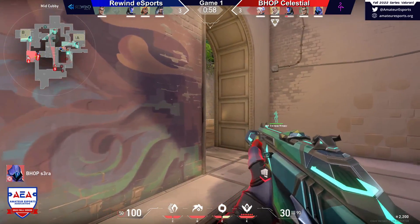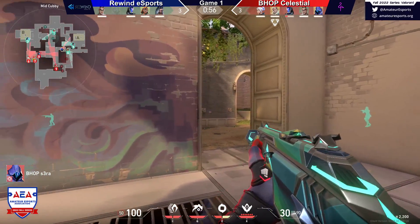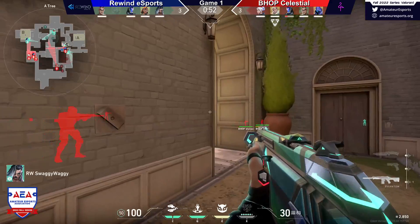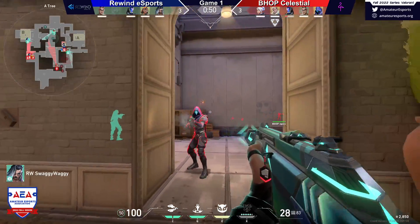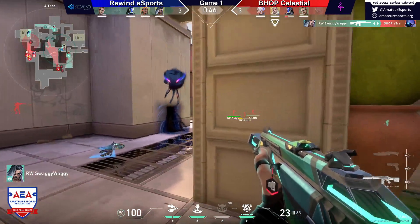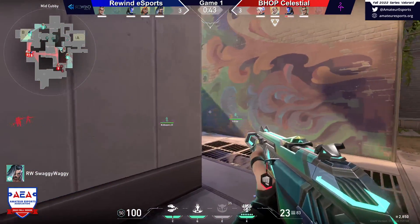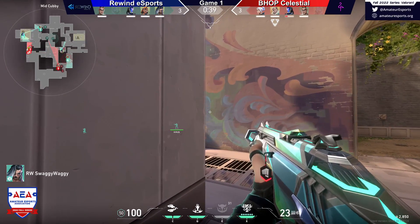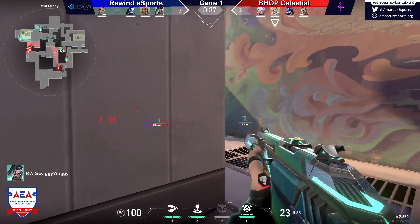This round is still early and there's still the opportunity. But now this tree side is open and this is really awkward because your B sight looks very weak at the moment with Chamber on a late rotate. Really nice reaction time there — Swaggy Waggy picking up that kill. I really like this by Swaggy — he re-aggresses, so he at least gives them a little bit of info towards mid. So they know they're not coming up tree. And if you look at Raze on Rewind right now, she's pretty far up.